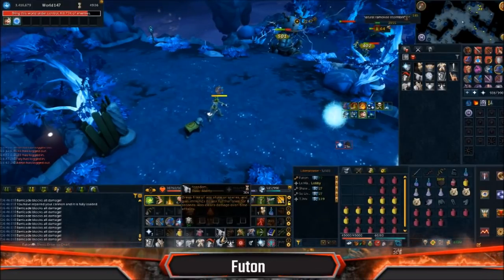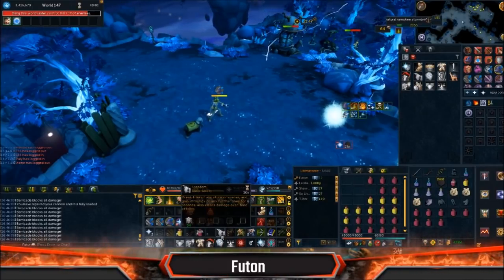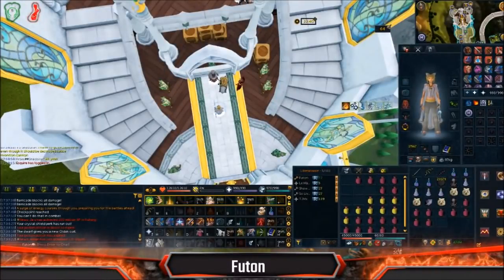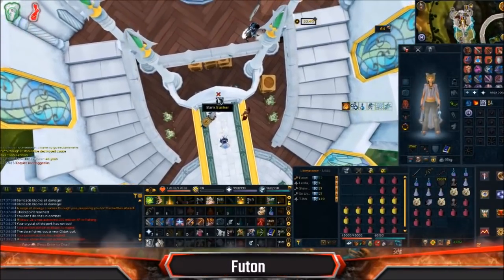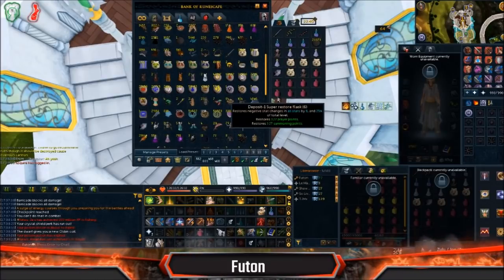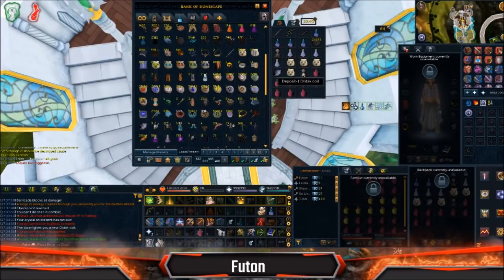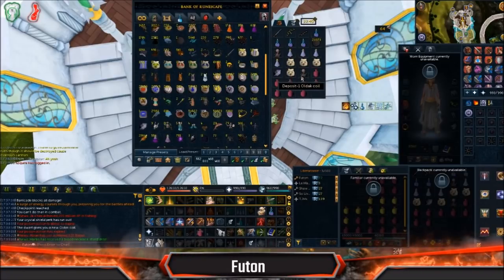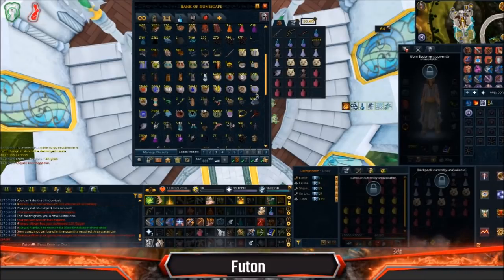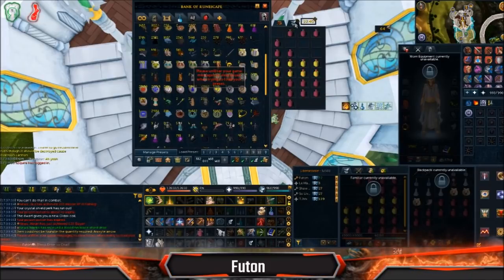This is kind of cheesing, but yeah, this is hilarious. Fair warning: if you die, do not bother proceeding to do Shattered Worlds or go back inside. Go back to Edgeville and go to the Dwarven area and reclaim your cannon. Because you cannot place a cannon again until you go back there and reclaim it. I don't know why they changed this, but that's just how it is.